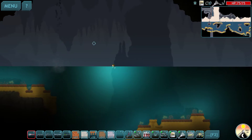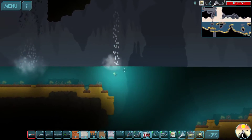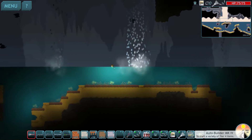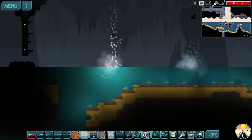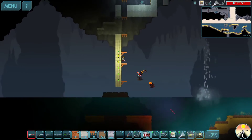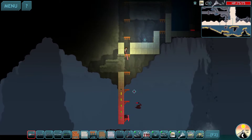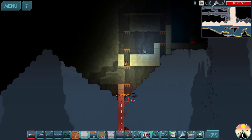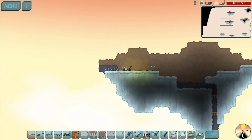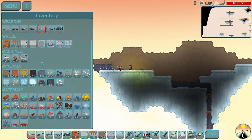Hey guys, welcome back to the let's play of Dig or Die. We definitely want to make a little bit more progress and see if we can get to the MK5 auto builder. In order to do that, we just got the four black crystals and now we want to make a dash for the newest biome, which is going to involve the sky islands.